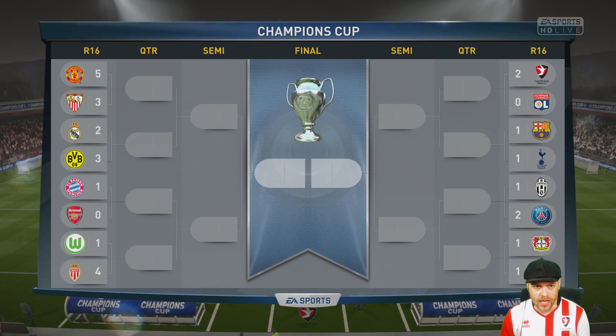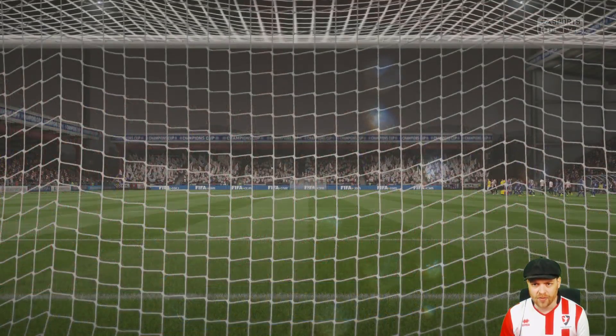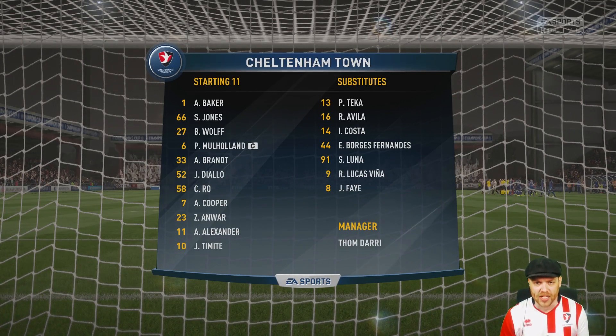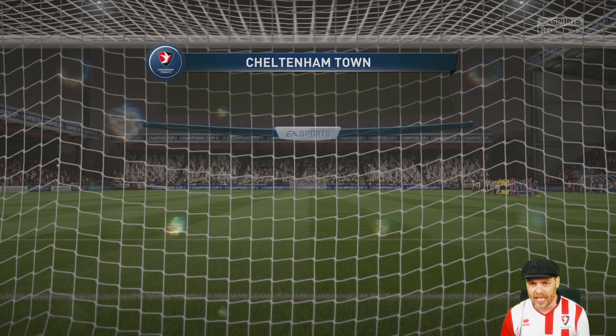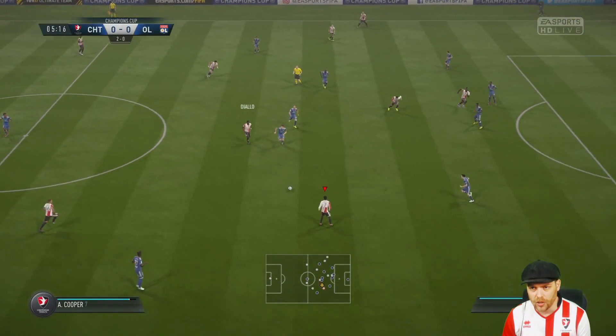Having a quick look around — most of the big teams have got through. Looks like Dortmund have a 3-2 lead over Real Madrid. Here's our starting line-up: it's Baker, Jones, Wolfe, Mulholland, Brandt, Diallo, Roe, Cooper, Anwar, Alexander, and Tamite up front. Let's get out here and get the job done and push on to the next round.